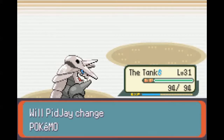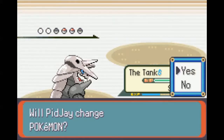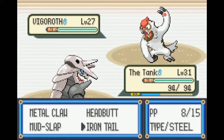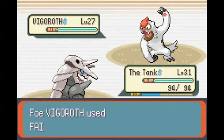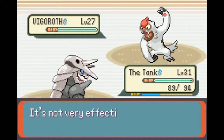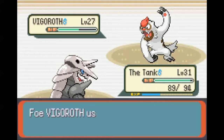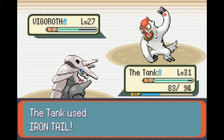Up to level 31, and he's got a Vigoroth. Vigoroth has lower stats, but I think it's actually faster than Slaking, and it doesn't have that moving-every-other-turn thing, so it might actually be more dangerous. I'm still a little worried about Counter, but it didn't counter that time. And if I can hit an Iron Tail, it's over. Sweet, got him.